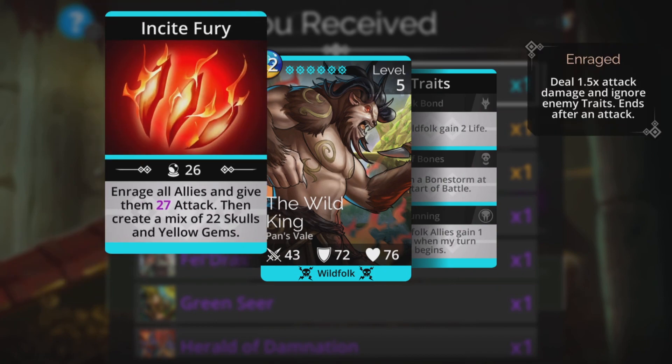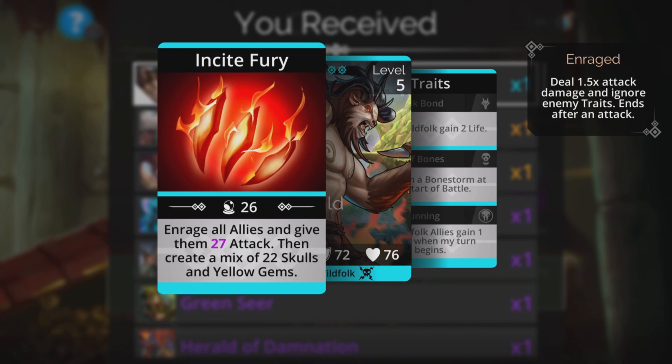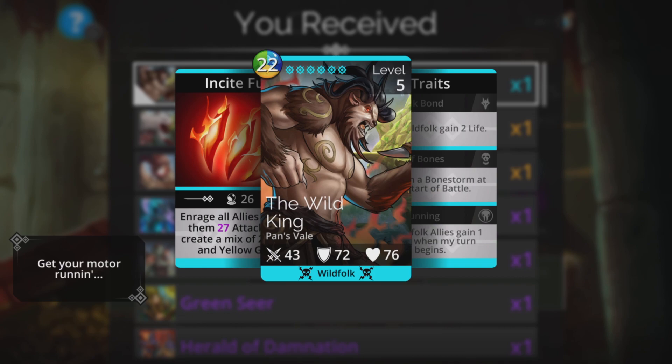22 mana cost. Enrage all allies and give them 27 attack, then create a mix of 22 skulls and yellow gems. So very similar to the way the Wild Queen works — obviously her spell is different. She reduces attack from someone and gives it to herself. So this works a little bit differently, but I'm really looking forward to sticking this into some teams and giving it a go.